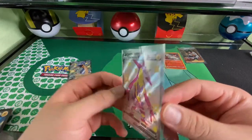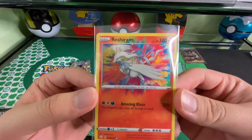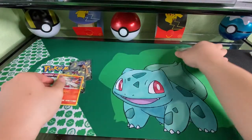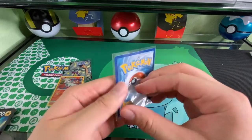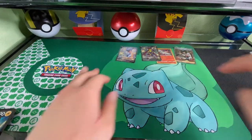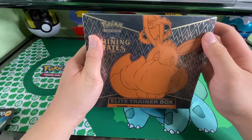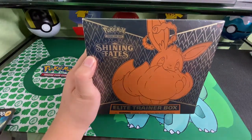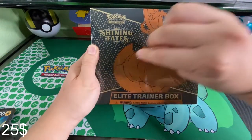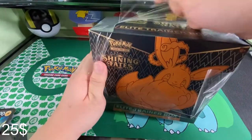Toxtricity is also lovely - centering is a little off but it's okay. Amazing Rare Reshiram - good centering, though it had the edge thing. Cramorant looks pretty clean. We could also get Eevee Kid in this set, and Pokéball Guy, Skyla. They took out Marnie because Marnie was in Shiny Star V, which is the Japanese version. But Marnie would have been a good card - fans really like her, she's like a goth girlfriend.